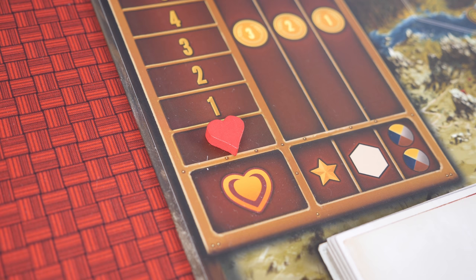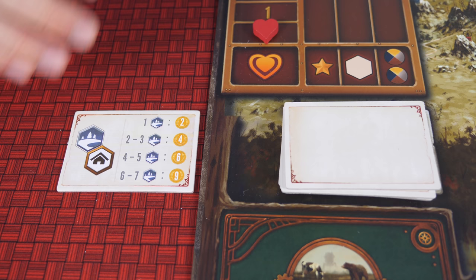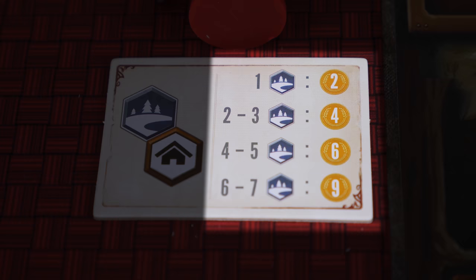If you ever reduce an animal's health down to zero, congratulations, you've successfully poached it. Immediately flip over a black market tile and place the poached animal onto it. Going forward, you'll now have the option to spend one cube to sell the animal on the black market. The left side of each black market tile shows what spaces your poachers must be on in order to sell, and the right side of each tile shows how much money you'll earn based on how many poachers are on those spaces.